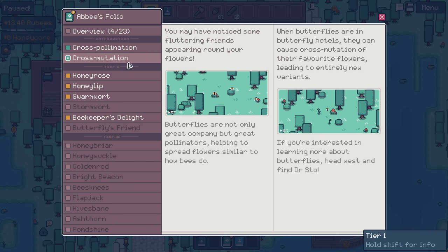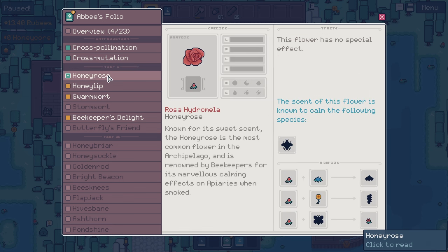You may have noticed some fluttering friends appearing around your flowers. Butterflies are not only great company, but great pollinators helping to spread flowers, similar to how bees do. When butterflies are in butterfly hotels, they can cause cross-mutation of their favorite flowers, leading to entirely new variants. If you're interested in learning more about butterflies, head west and find Dr. Stowe. Honey Rose, the Rosa hydromella - known for its sweet scent, the honey rose is the most common flower in the archipelago.